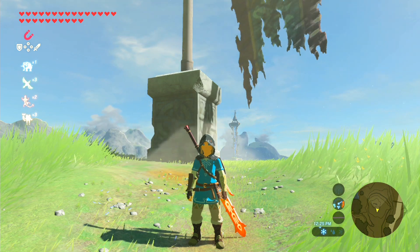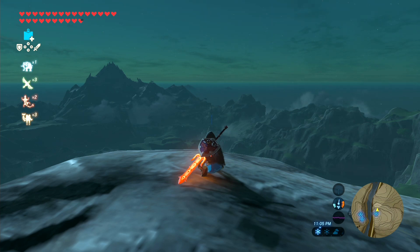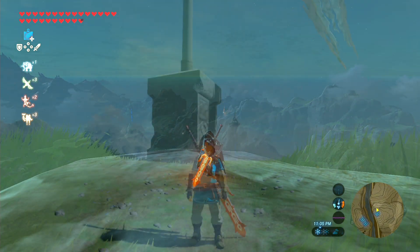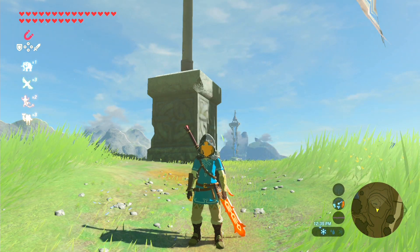Today I'll be showing you guys how to farm for star fragments. If you aren't sure what these things are, they're the little tiny meteorites that fall from the sky and emit a beacon of sorts in the overworld. You may have noticed these occasionally during your adventures in Hyrule.